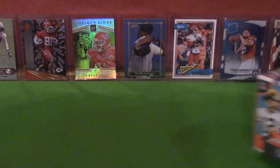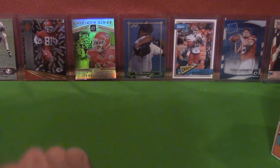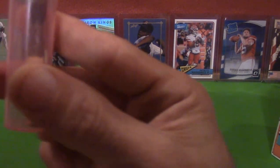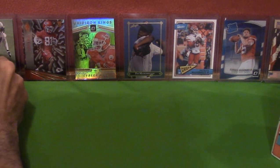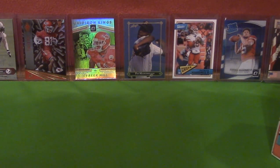Moving on — Tyreek Hill over here. Hopefully he's not gonna be cut from the Chiefs anytime soon because he's a really good player. And then last but not least, I got Ricky Williams — an autograph card that I got while I went to a function at a local dispensary here in California called Atomic Buds. This is actually the joint that I saved right here from when I got to smoke out with Ricky Williams, so it's kind of a funny little thing — an autograph card and a game-used joint.